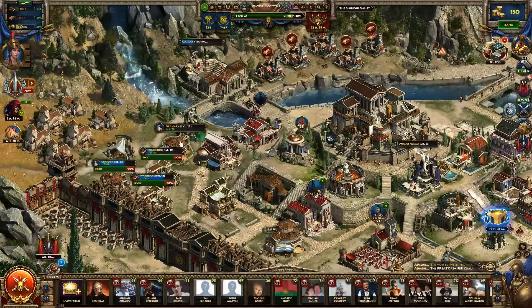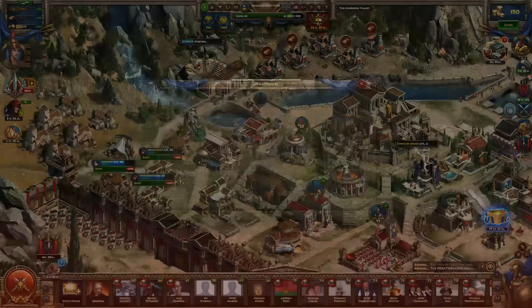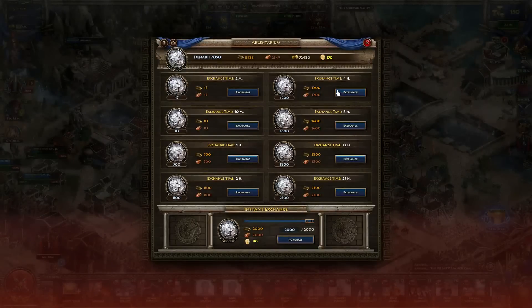Along with those buildings, you have your granaries and warehouses. You can have three of each, and upgrading them allows you to hold more of the respective resource. Granaries hold grain, and warehouses hold timber, bronze, and denarii. Denarii is produced at your Argentarium, where you trade resources and time to produce it. Denarii is used like bronze and timber but to make units that you cannot make with bronze and timber alone, so it's good to have some — especially if you're building a lot of units.